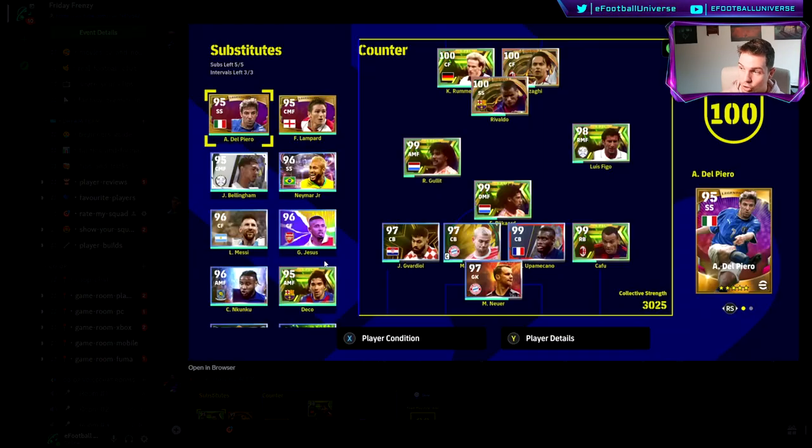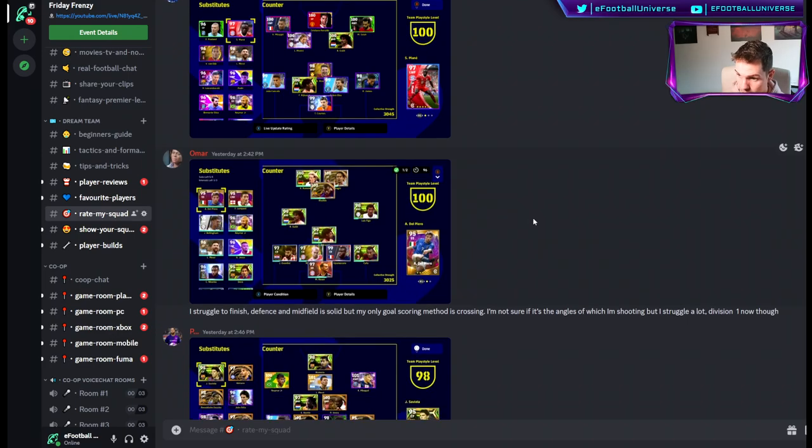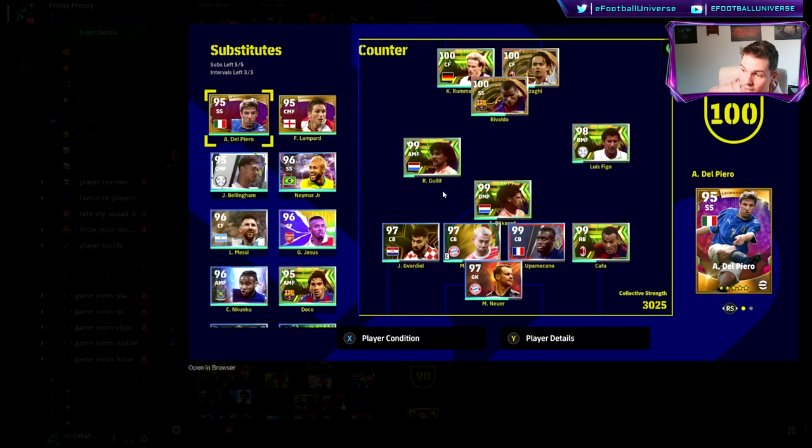This is another similar squad — I don't need to say much about this one. All of you have good squads now. It's more for ranking or whatever you're going to be doing. Omar says he struggles to finish — defensive midfield is solid but his only goal-scoring method is crossing. He's not sure if it's the angles he's shooting but he struggles a lot, though he's in Division One now.